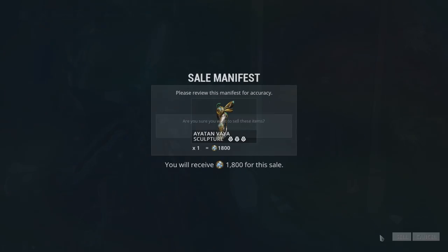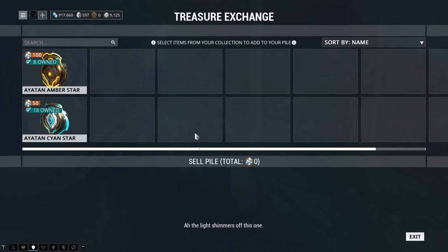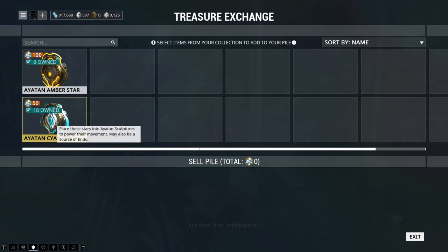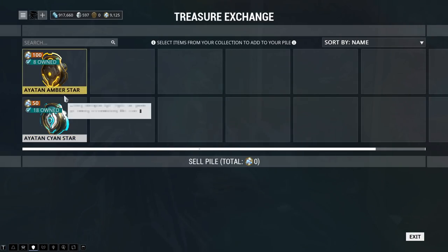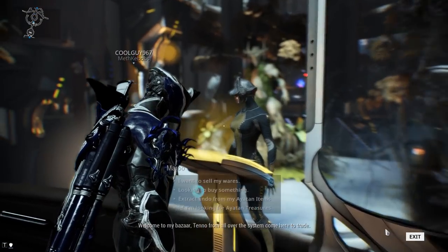Endo is the currency we need for upgrading our mods, and I got 1,800 endo from that. Notice I have like 8 of these, 18 of these — the sculpture plus the stars was worth 1,800 right there. Whereas if you just sell the stars, they're way, way less valuable. So I highly encourage you not to just sell the stars — hold on to them and get sculptures.